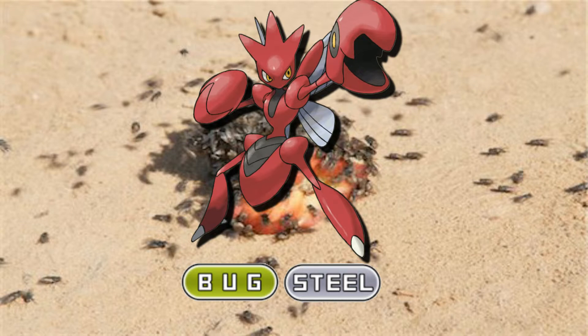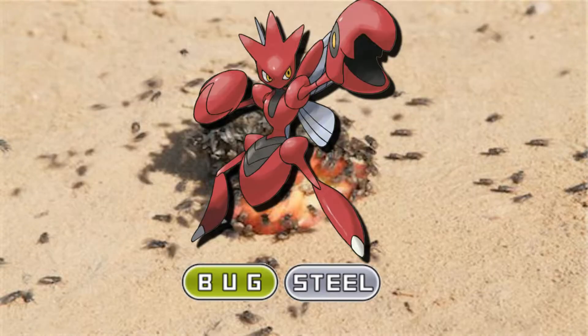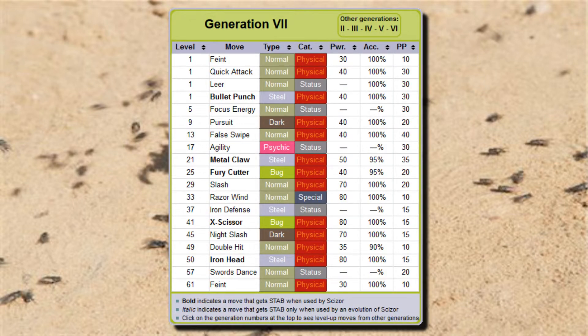Even though its only weakness is four times, this is still a powerful Pokemon with a hard-hitting attack stat and good defenses. Its attack is bolstered further with the help of its ability Technician — honestly, who really cares what the other abilities are, because all that matters is Technician, making even a weak attack from its movepool hit like a truck.